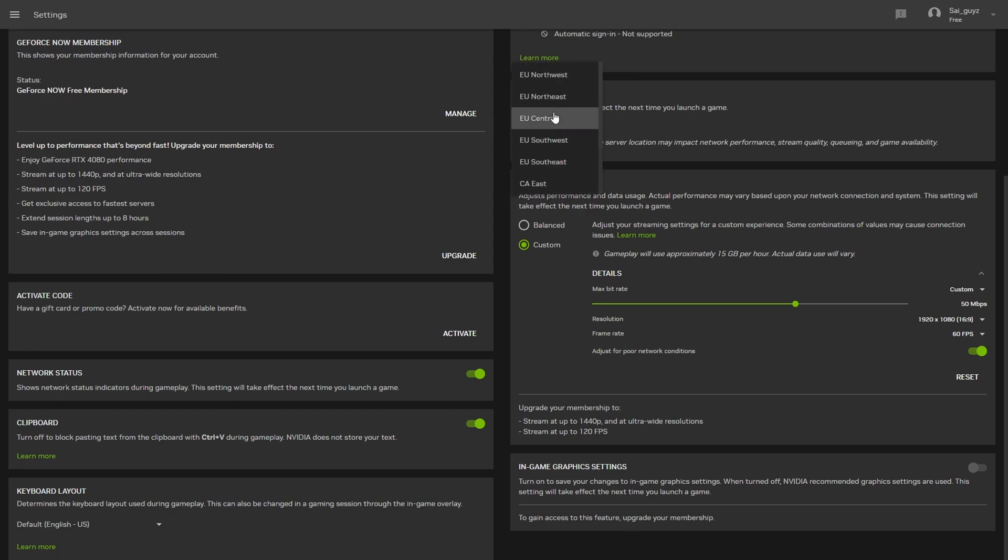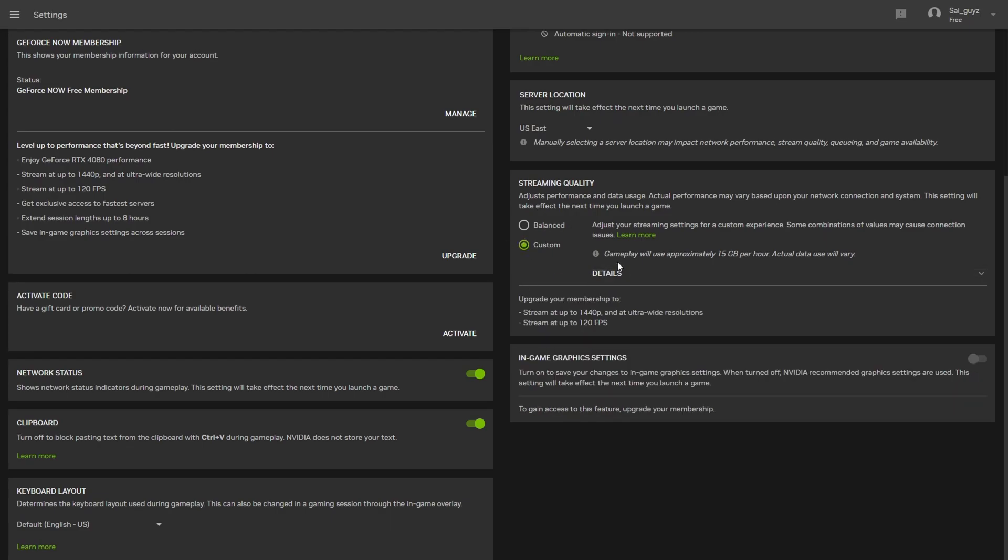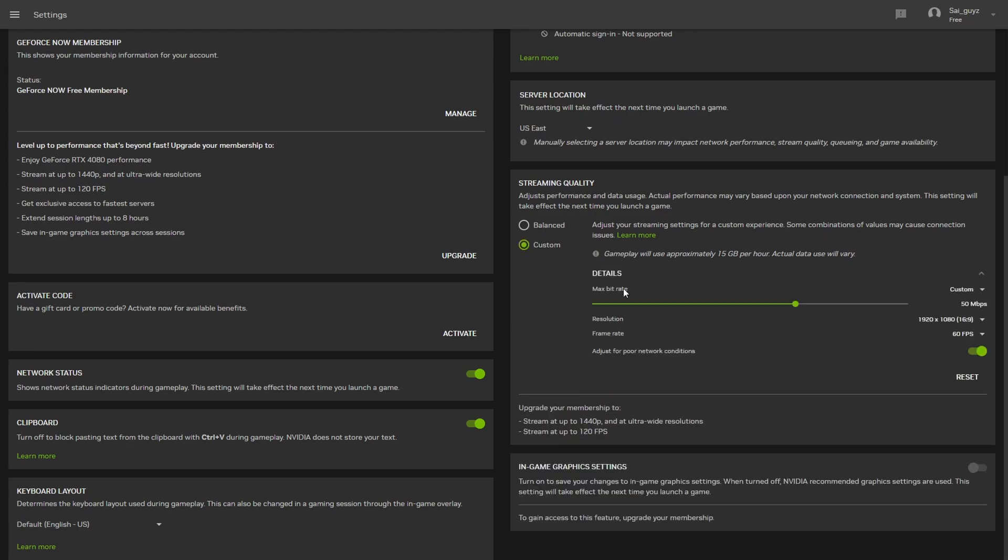For the streaming quality, make sure you put this on custom and then click on details, then click on max bit rate and make sure this is on custom as well. I found that 50 is one of the best bit rates. For the resolution I'm using 1920 by 1080 because that's my normal resolution. For the frame rate I only have 60 fps, but you want to make sure this is on the highest one that you have. And that's basically all the settings.